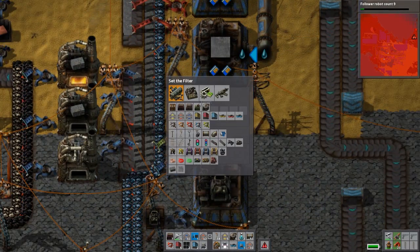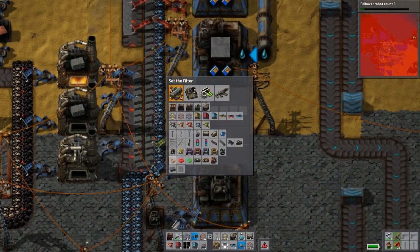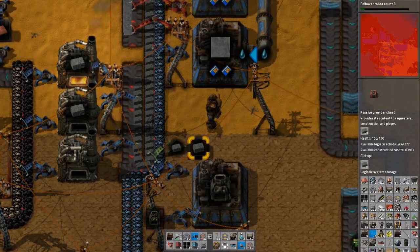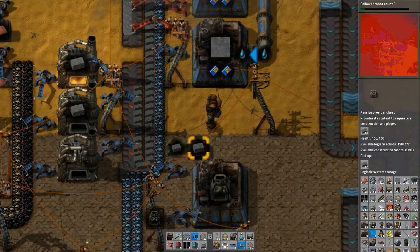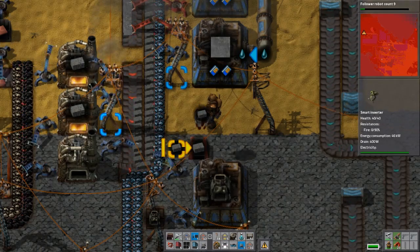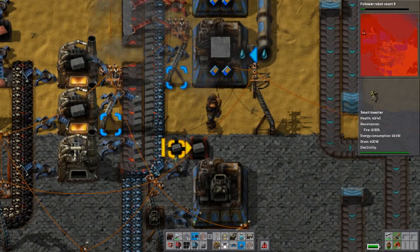My favorite part is when everything stops working. Okay — we are now collecting stone bricks and producing stone bricks, so we should be getting a fair amount more iron plates to our green circuit plant to the north.